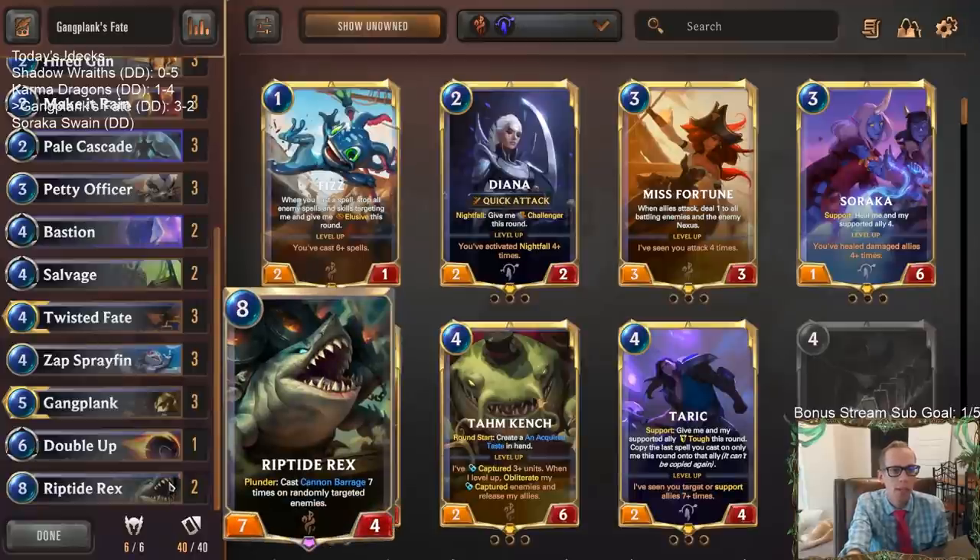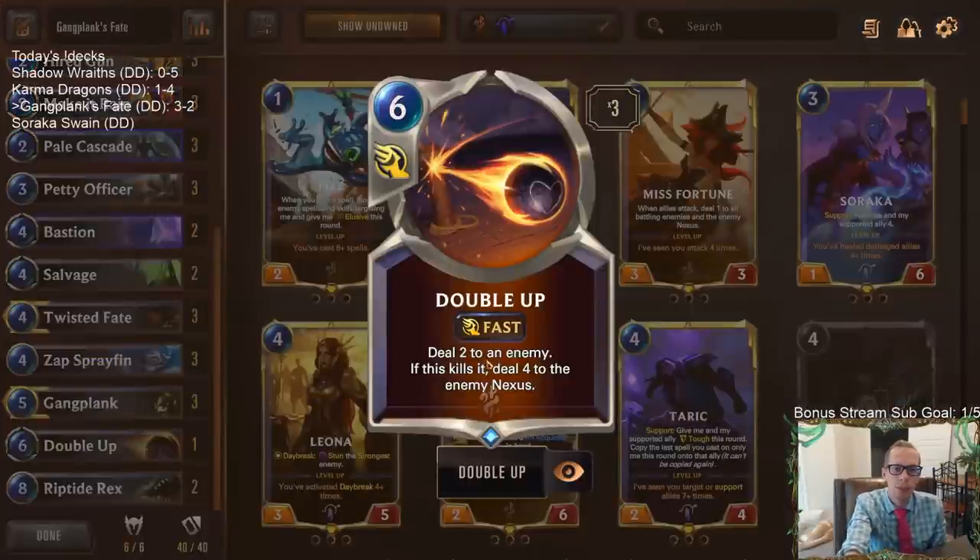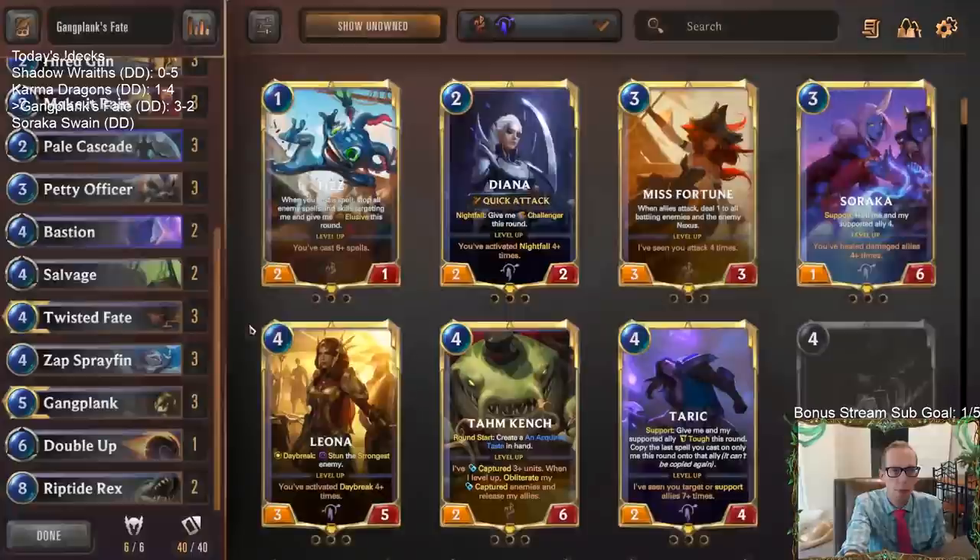It did seem like we need more Riptide Wrecks — I don't really know why we're only playing two. The Double Up never worked, but that's also kind of my fault. I could see it being a really good card for the Noxus version that does a better job with Nexus damage.